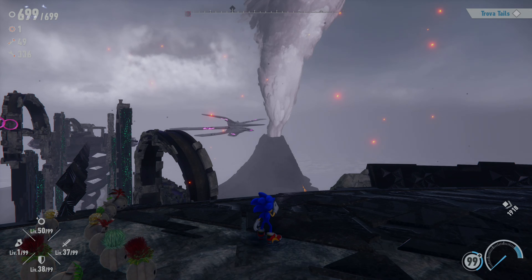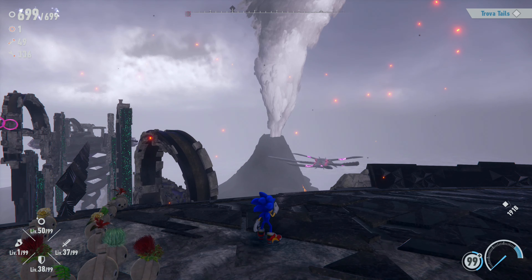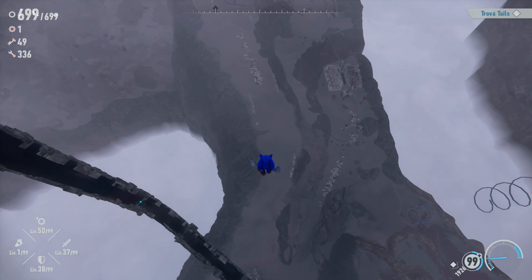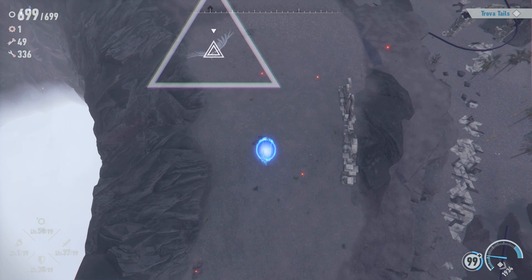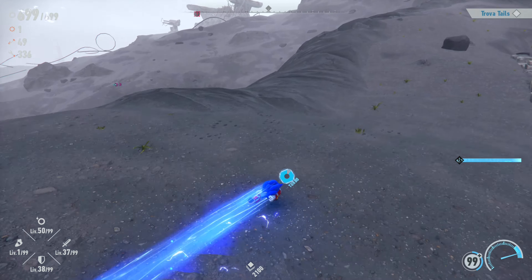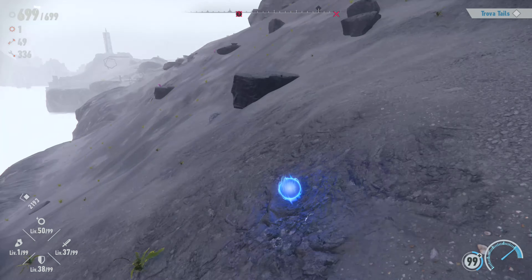Bentornati a Sonic Frontiers, siamo sempre qui sull'isola di Chaos dove ci siamo lasciati l'ultima volta, sulla struttura di difesa volante degli antichi con vista Vulcano che dovremo raggiungere perché è lì che si trovano i nuovi percorsi. Direi di non perdere altro tempo e di andare, anzi andiamo con il Turbo che è più veloce, però qua un altro Drop Dash si fa volentieri.